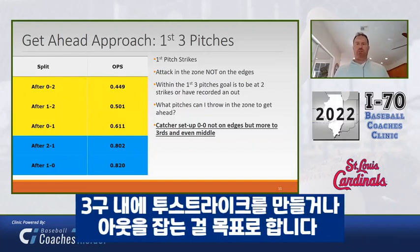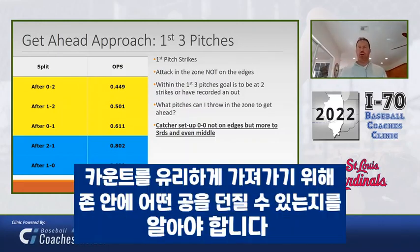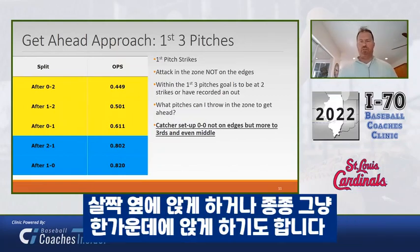Within the first three pitches, the goal is really to be at two strikes or to have a recorded out. What does a pitcher have to know in those situations? He needs to know what he can throw in the zone to get ahead — set up on the 0-0, not on the edges, but more in thirds.